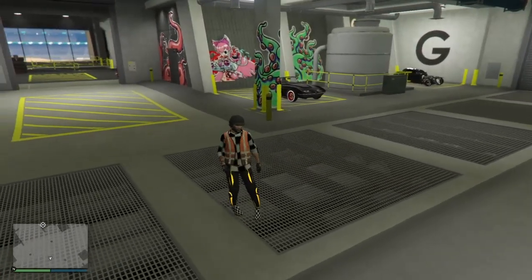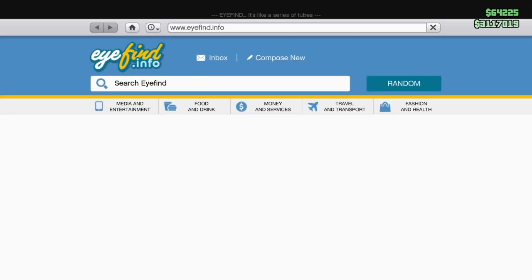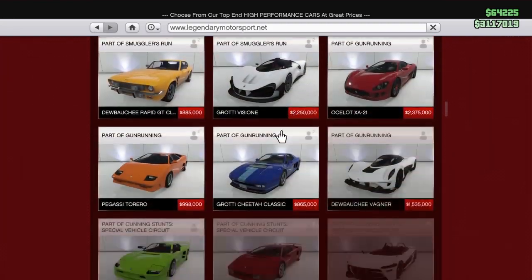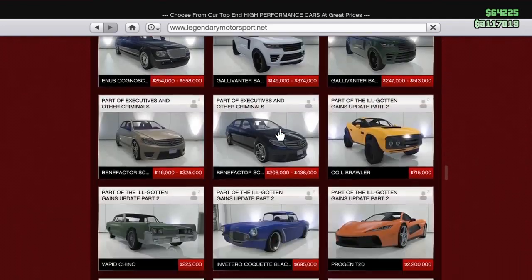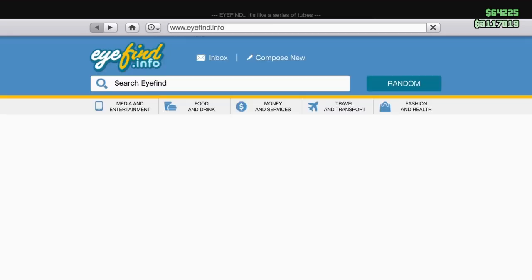Make your way to the Arena. What you want to do is go ahead and buy the Coquette Classic. Go to the internet, go to Legendary Motorsport — it's all the way down — scroll down until you see it, it's usually around this location. Here it is. You want to buy the topless one, the Coquette Classic Topless — that's $665,000.